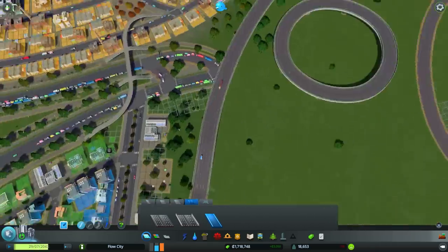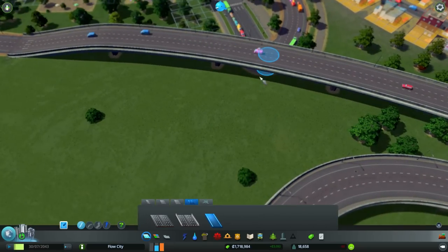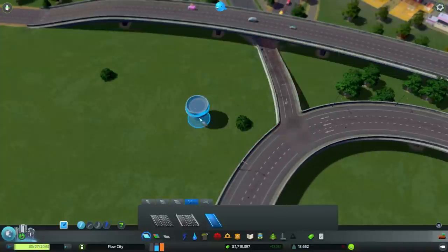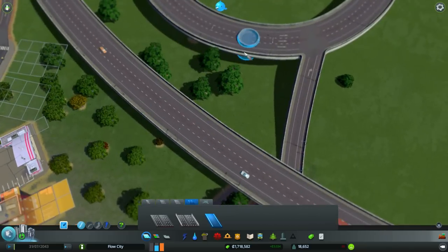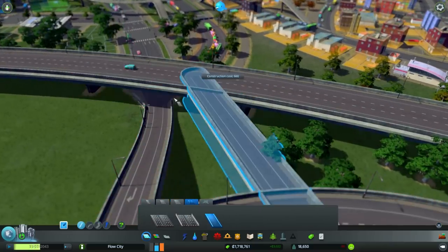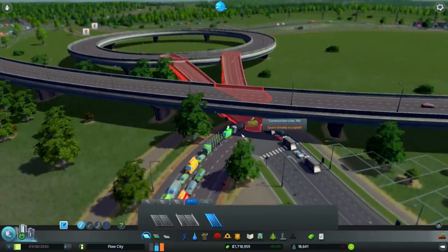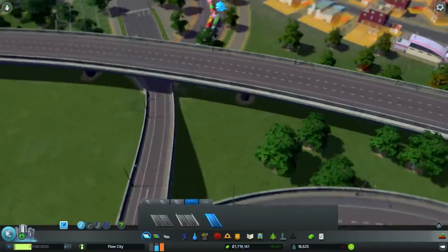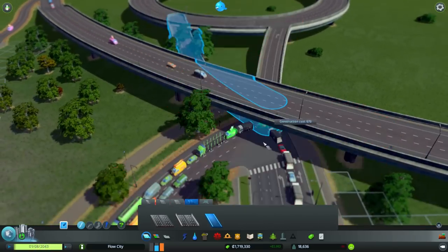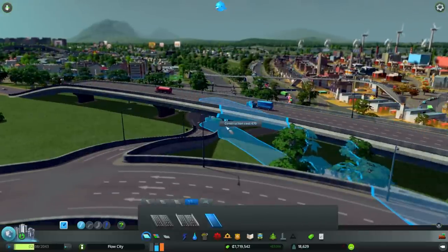Let's start with the road connection first. Basically the idea is to put something like this coming from here, and it should intersect with the road under the bridge. The angle is not good — let's try... oh yeah, this seems to work!